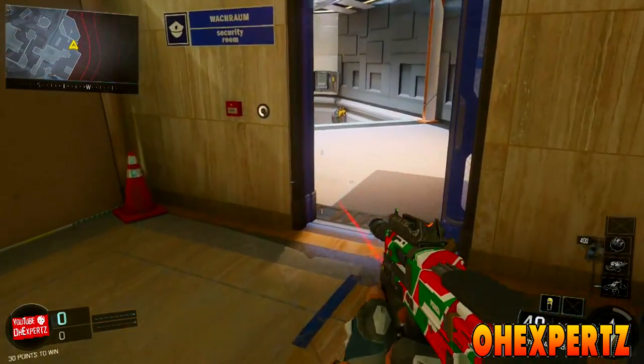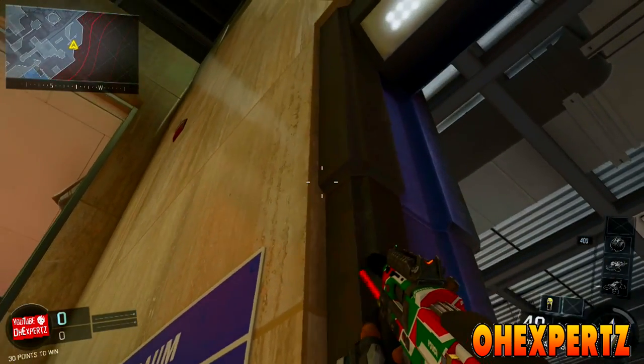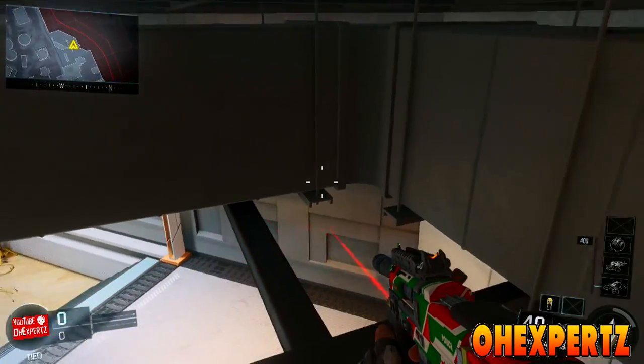You want to come to this exact location where I am in the video, come up to this door and line yourself up like I do. And once you line yourself up like I do, all you want to do is jump, and if done correctly, you will be placed inside a barrier on top of the door.